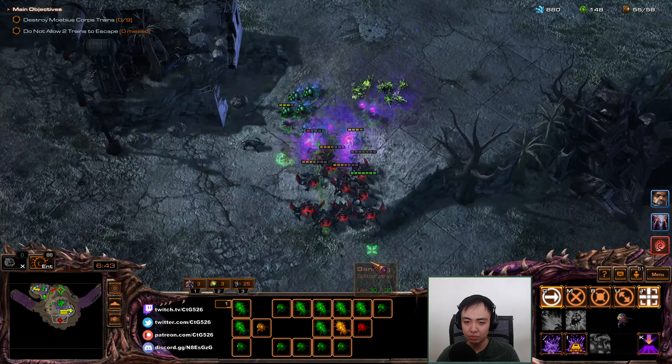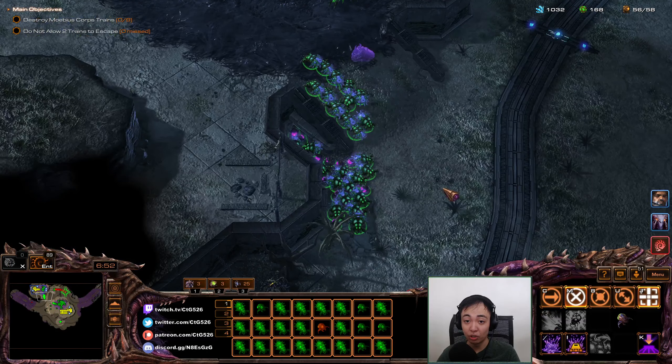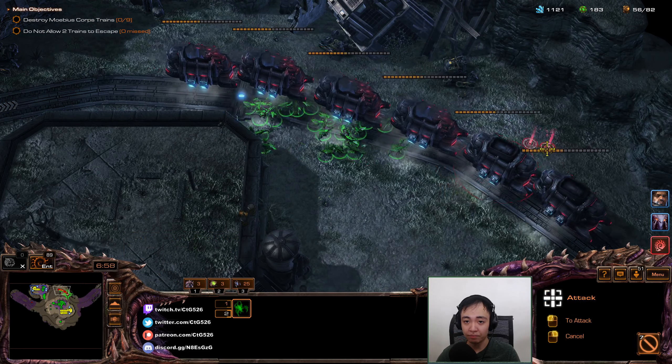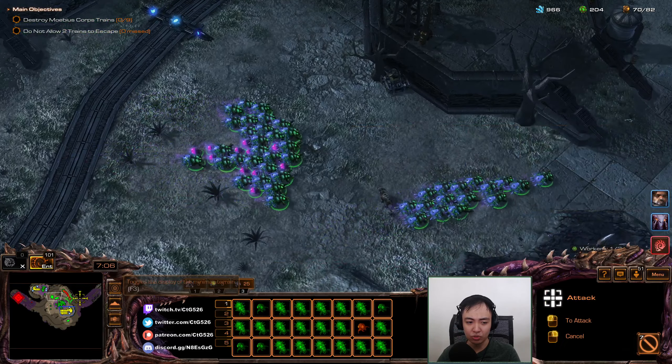I'll use a few Banelings to clean up this wave. As I get more and more stuff, I will be able to be more effective with my Zerglings. You know, I might as well send some Zerglings this way as well — send some more Zerglings.